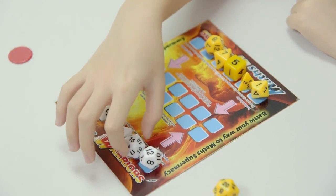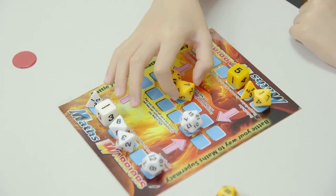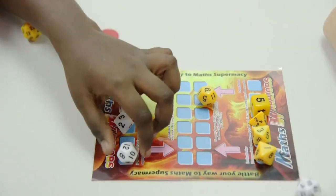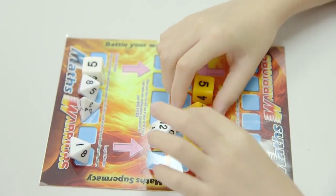Mary also decides to use a mind attack on the twenty-sided dice of John. Nine plus seven minus one equals fifteen. Both players use mind attacks in the subsequent rounds to take out one of their opponent's dice each.